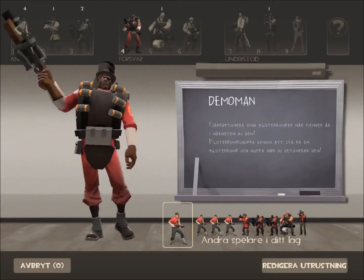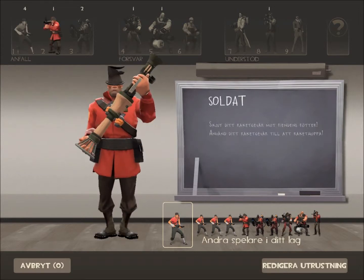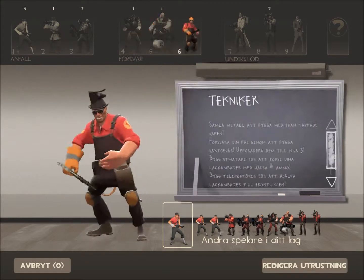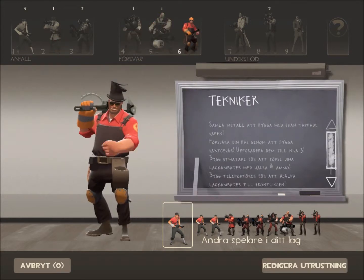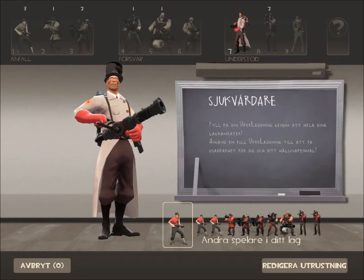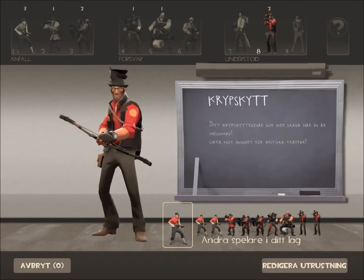You can see here it shows the different classes: the Scout class, the Soldier class, the Pyro class, the Demoman class, the Heavy class, and the Engineer — I like to call him the Tech guy. We also got the Medic and the Sniper.